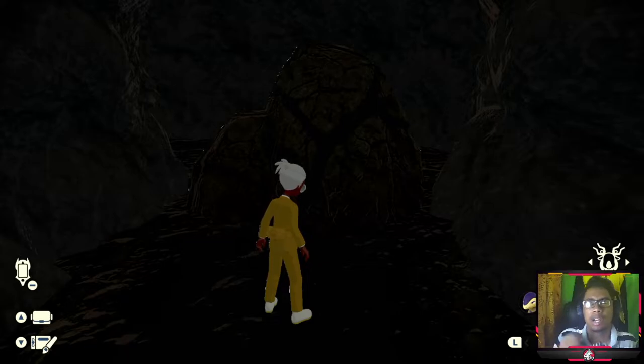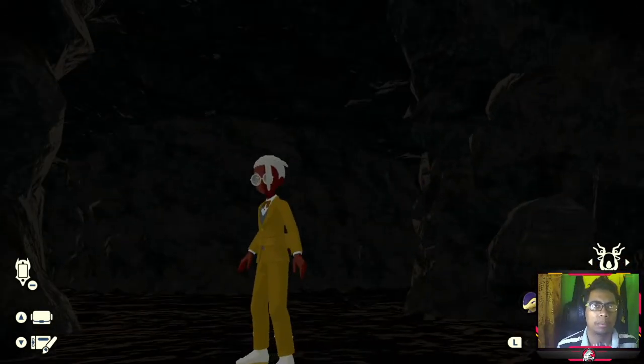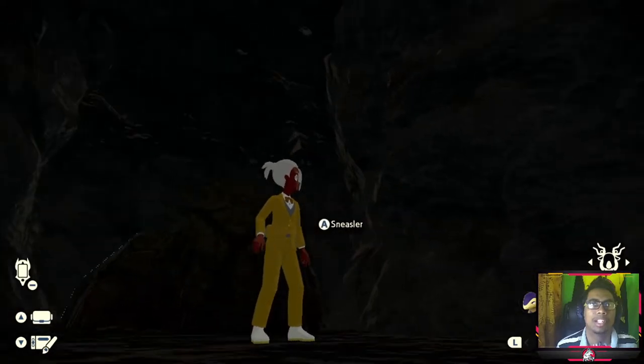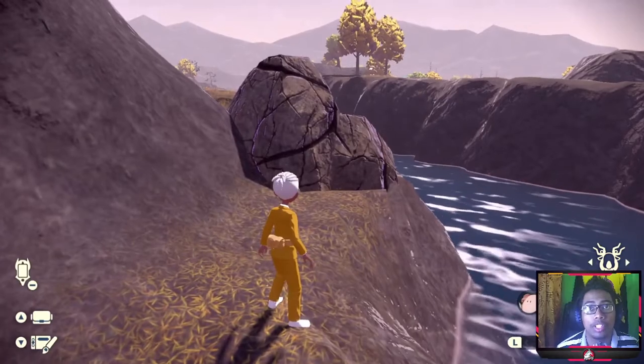This is one example of one of those rocks in one of the caves on the fourth area on the map, which is called the Coronet Highlands. I know it's a bit dark in here right now, but I'll show you guys an example — here is another one of those areas.